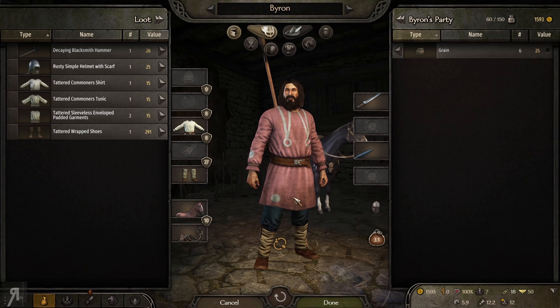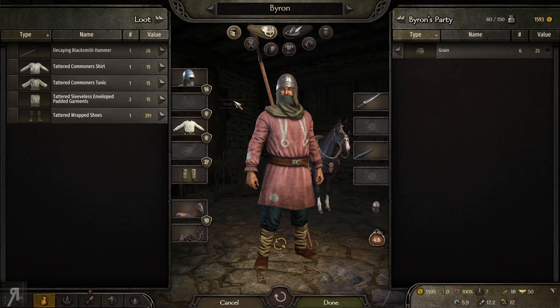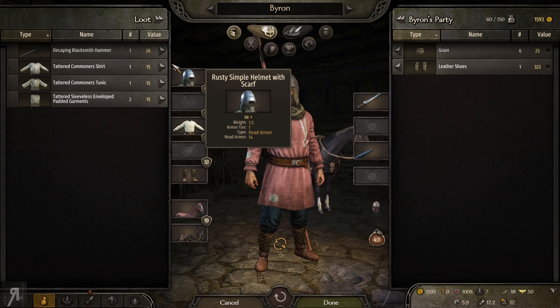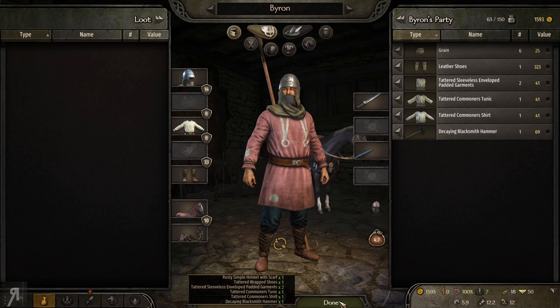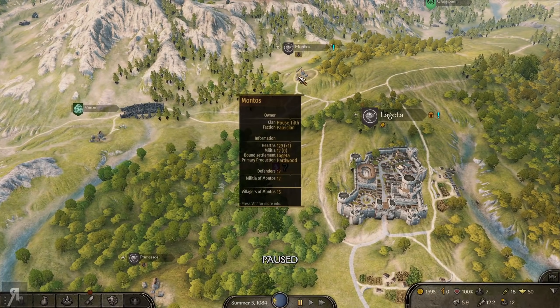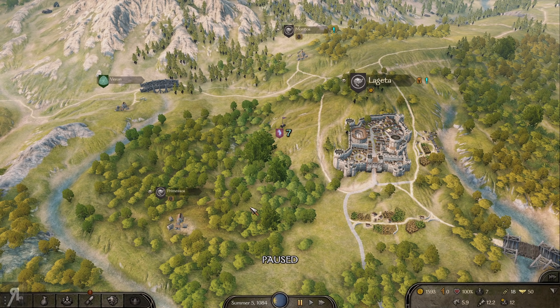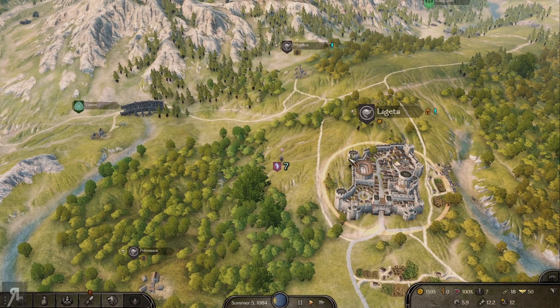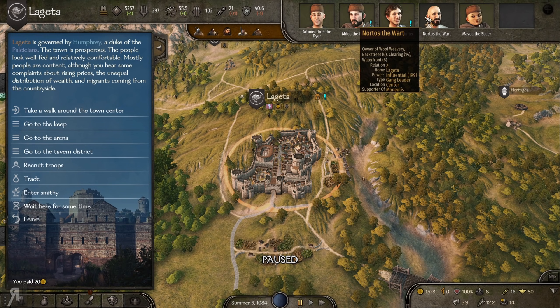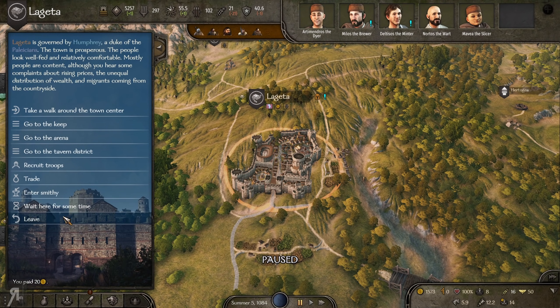Thanks to Chaos's Tweaks, we are now gaining relation based on how many bandits we killed in the area. This could seem powerful, but the relation increases are applied in a scattered way — anything within about a thousand units of range, so this village, this village, and this town, will all have those relation points spread evenly between them. So you're not getting eight relation with every single notable — it's spread throughout. Some of these people don't even like me right now, but there you go.